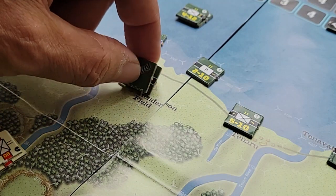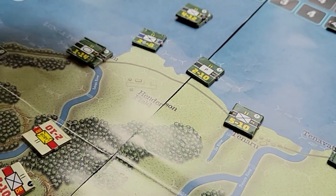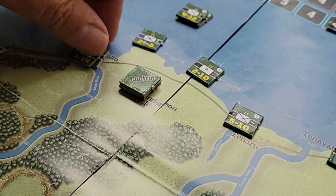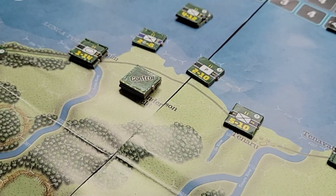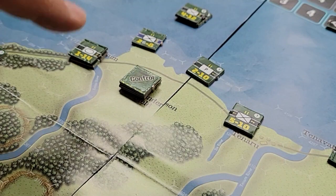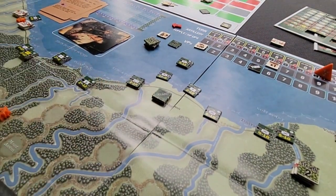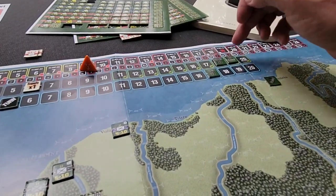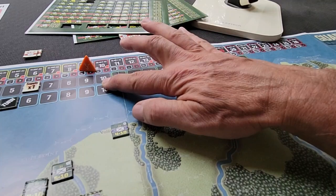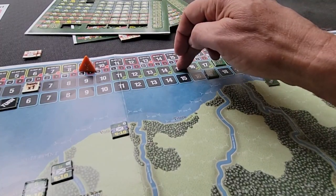The reason you want to delay the Americans is because if you control Henderson Field at the end of the turn, you receive a bunch of VPs — I think it's seven VPs for every turn the Japanese hold it, and only three for the Americans. So it's a significant difference. If you can keep it for a couple of turns, that's a big point swing that helps offset the Americans accumulating points by killing your units and controlling smaller villages.